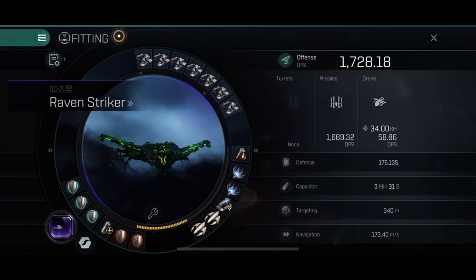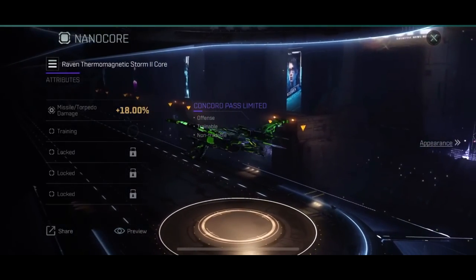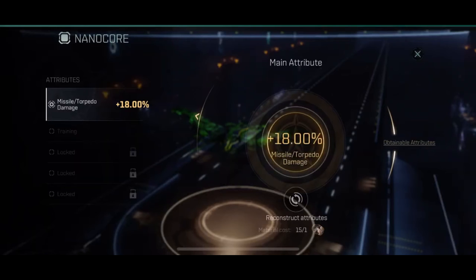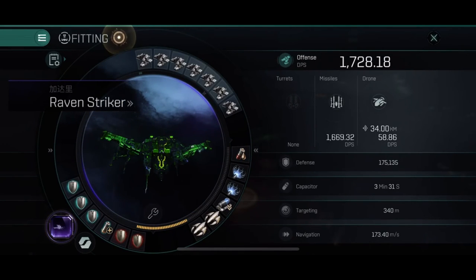In the high slots I use PTC-type large rapid missile launchers for maximum DPS. I also of course have a nanocore — I did level this one up before but I've since removed it as I don't fly this ship that often anymore. I'd say going about three bonuses down is pretty good. The first one — 18% damage — is something you'd want. I would never say you should PvP with a blue or green core; always try to get a purple core.